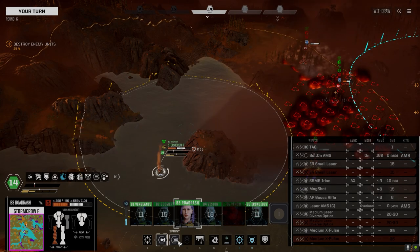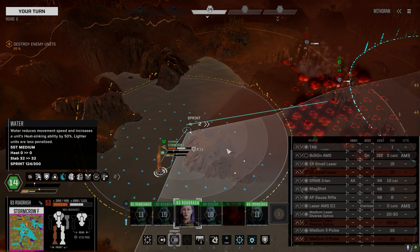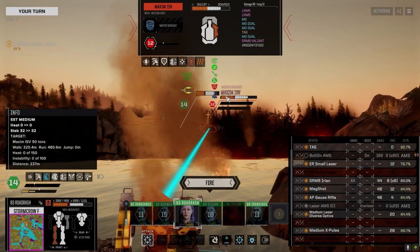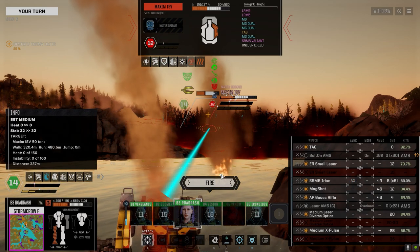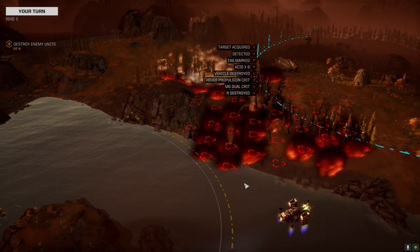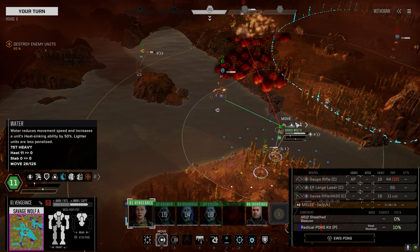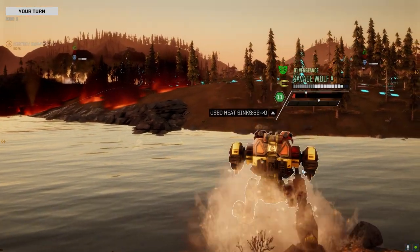Our left side is good. Get around here — hopefully that Ifrit won't have too much momentum. It may have to fly off; I don't think it can get my guy here. Let's fire with standard — oh, we don't have standard ammo. Never mind, let's fire this. Nice — got a kill, finally! Beautiful. Storm Crow's not in its optimum environment, so it is what it is.